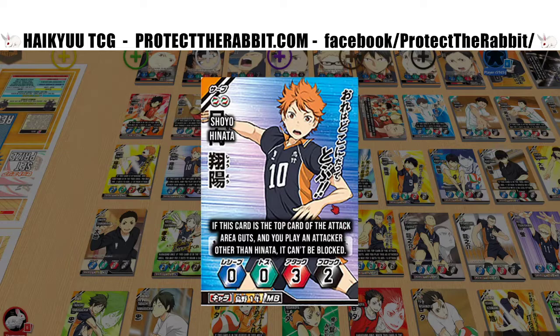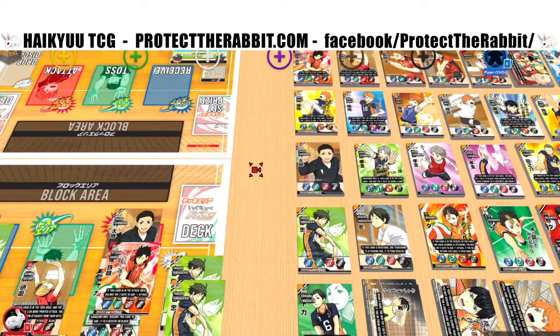Another Hinata with a special ability — if this card is the top card of the attack area guts and you play an attacker other than Hinata, it can't be blocked. Making things unblockable is really really good, and the fact that this isn't in your hand means you don't need to use an extra card — it just does that from sitting at the top of the guts.